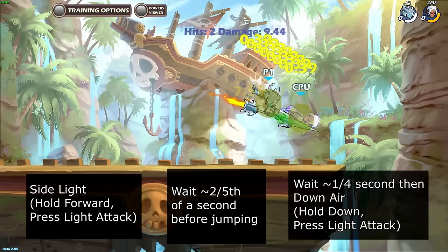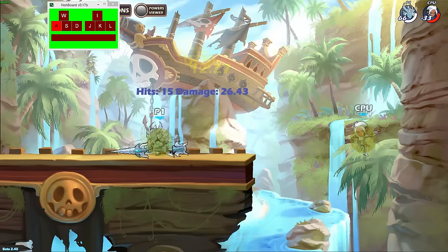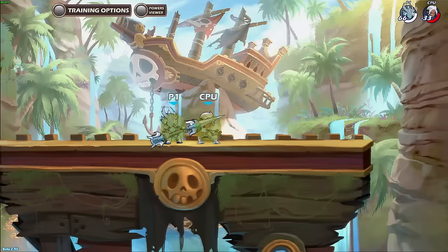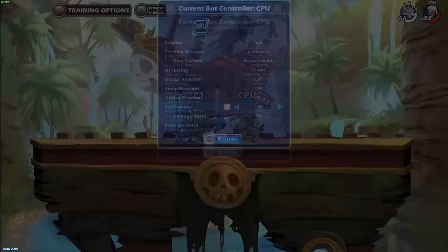Start by landing side light, wait 2 fifths of a second, then jump, wait almost 1 fourth of a second, then down air. It's important to practice the timing of the inputs because the timing is very tight — it's possible to use down air too early as well as too late. The same reasoning applies for this as it did for the side light into side air.